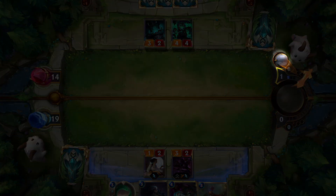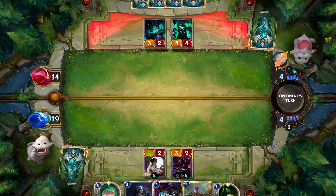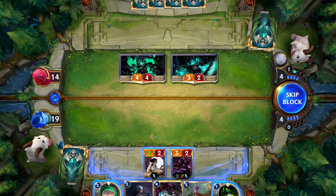The attack token switches hands, you and your opponent draw a card, refill your mana, and gain 1 max mana up to 10. And that's how rounds work in Legends of Runeterra.